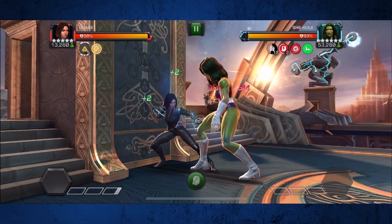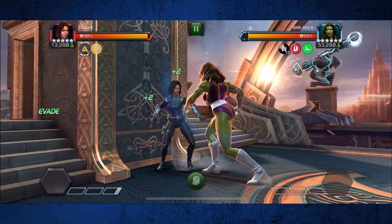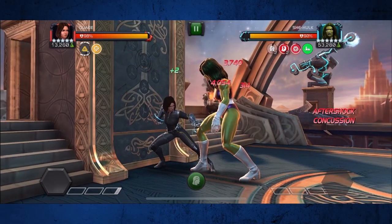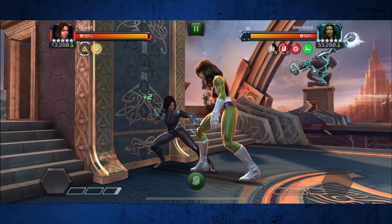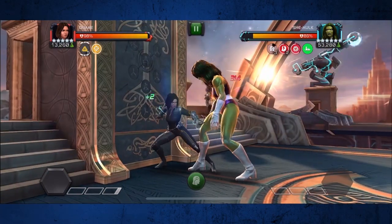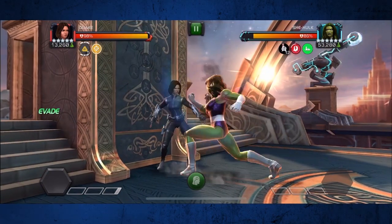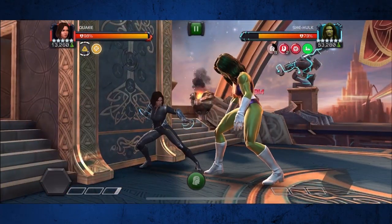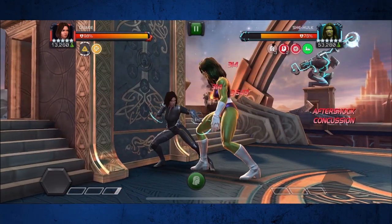This essentially means that following the first aftershock, quake cannot be hit at all. The best part is that you don't even have to be a good quake player to do this — just keep charging your heavy while the defender is stunned and let quake evade everything else automatically. When the defender isn't stunned, you can take your hands off your phone completely and it won't even matter.